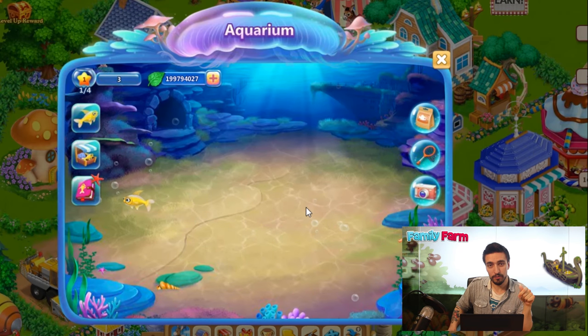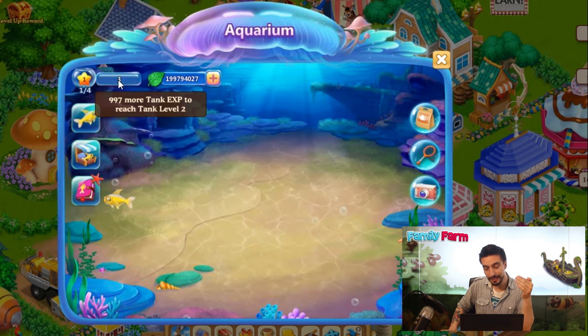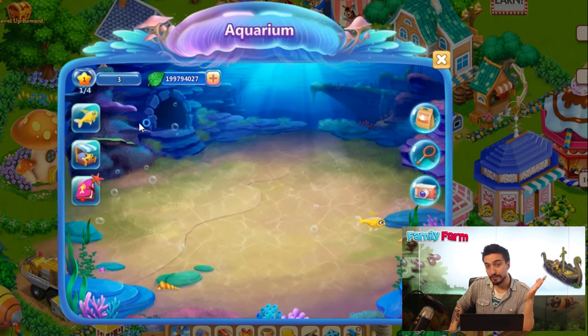Now let's get a general overview of the feature. Here you can check the level of your fish tank and the experience needed to reach the next level. We get tank experience just by collecting fish rewards and freeing adult fish. Here you can also see how much greenery you have, which can be used to buy fish.